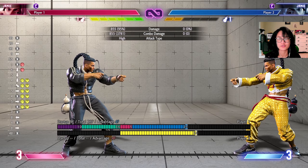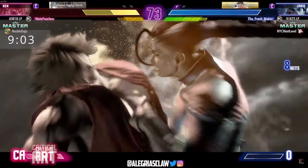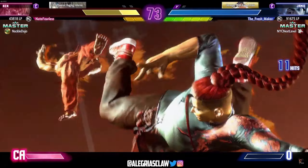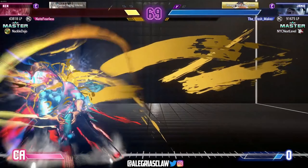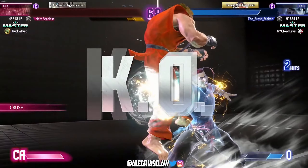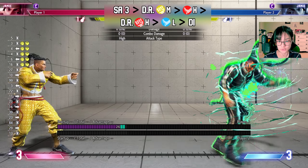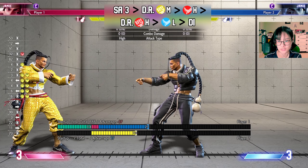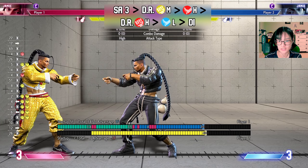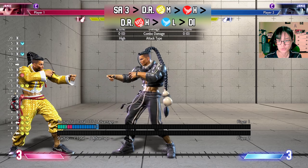Use whichever you feel most comfortable using. After Super R3, he does dry brush medium punch, H kick, dry brush cancel into H punch, and then he does a light kick to DI reset.